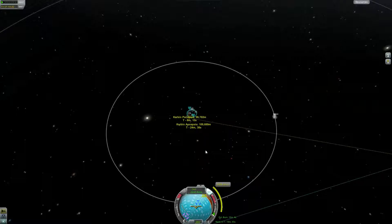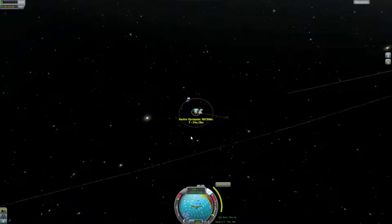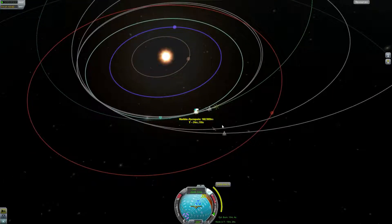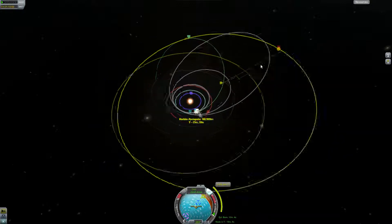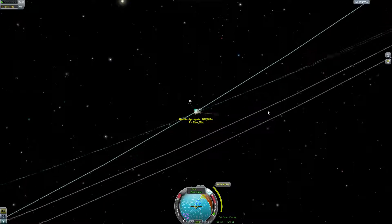I finally found the way I like to go! I've added the first maneuver node around Kerbin — it's a pretty large burn with around 2400 meters per second, so I'm not doing it the most efficient way, but I've figured out how I can get an encounter with ELU. I've also prepared a second burn which will happen in two days, and with that burn I'll manage to have an encounter with ELU in one year and 56 days. I think we can start our burn now.